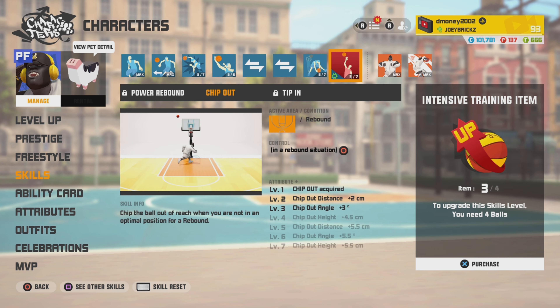P-6 abilities: we got power rebound, chip out, and tip in. I'm going to start off with chip out, but I feel like I might end up switching it to power rebound. I'm going to try this one out first and see how this works.